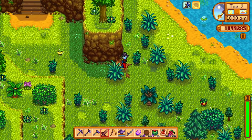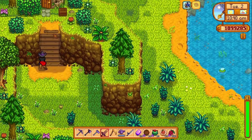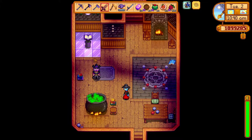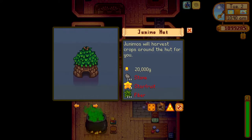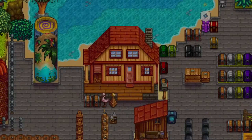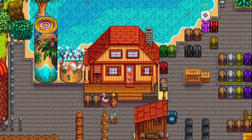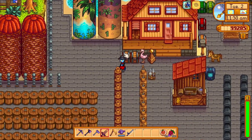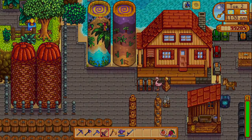Do you want to make an obelisk to the desert? All you have to do is bring 10 coconuts, 10 cactus fruit, 20 iridium bars, and 1 million gold to the wizard's tower, to his magical book of summoning. Then you summon it on your farm, allowing you to go to the desert by touching the stone.